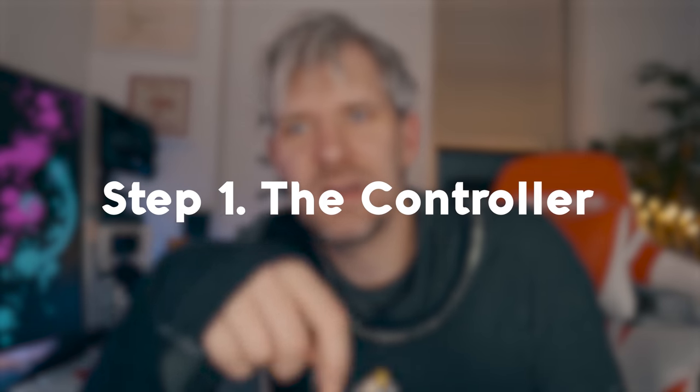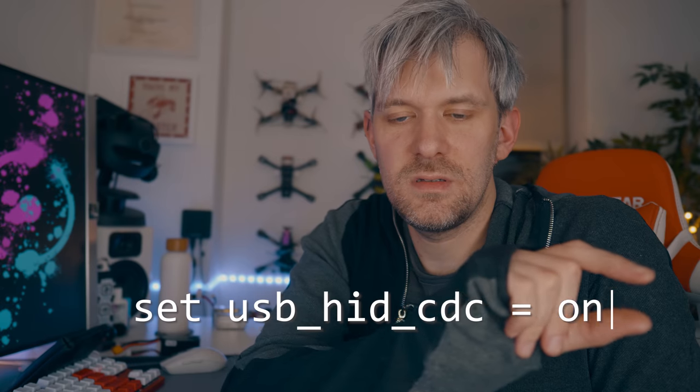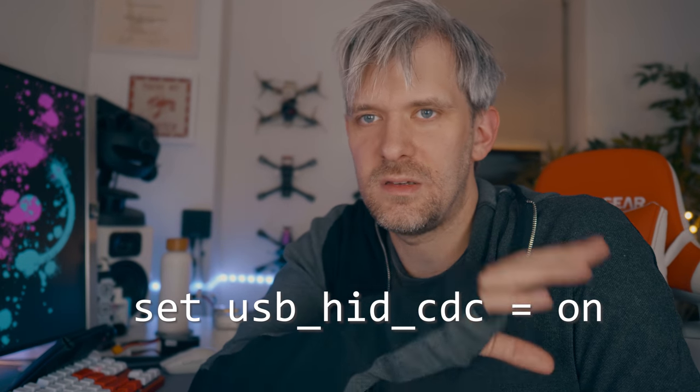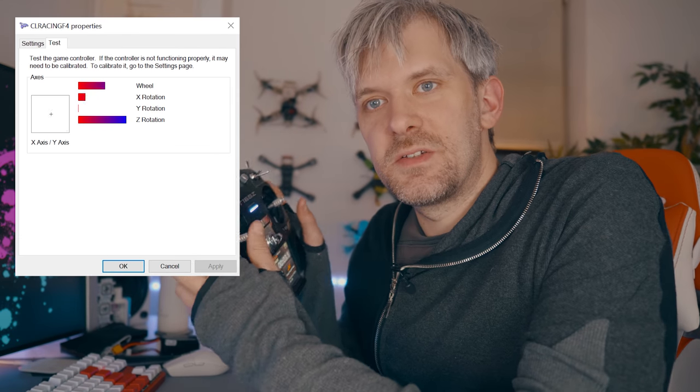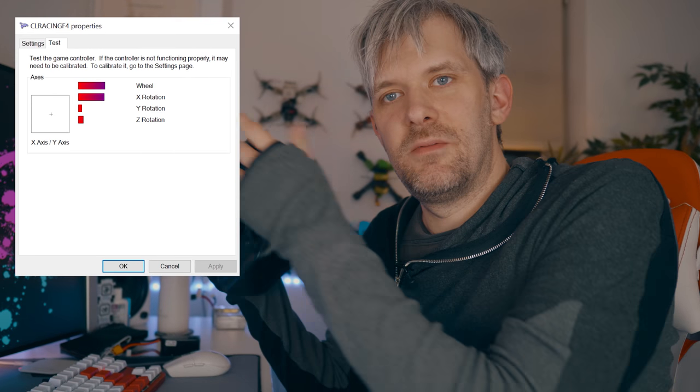First up, I'm using a BetaFlight flight controller because it's the most generic way to allow all sorts of different radios to work with one settings file. It doesn't matter what receiver or protocol you use — BetaFlight will always send the same HID output. There is one line you have to type in the BetaFlight CLI: set usb_hid_cdc equals on, then save. This will be picked up as a joystick in Windows game controllers, and when you wiggle your controls you'll see things move on screen. It's also really cool to use as a dongle for PC sims.